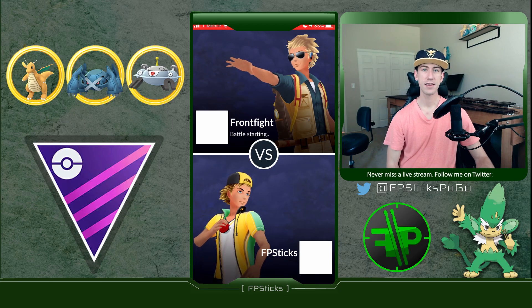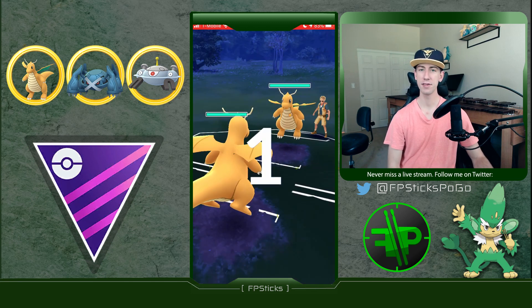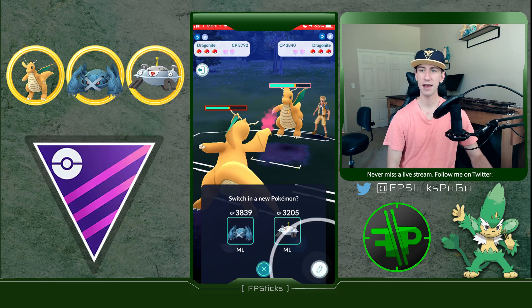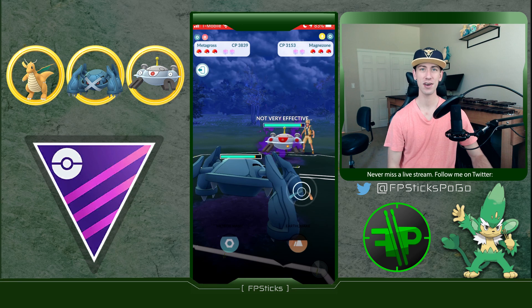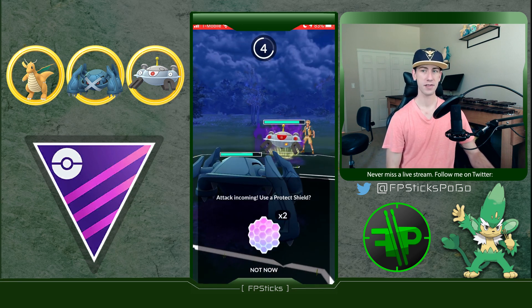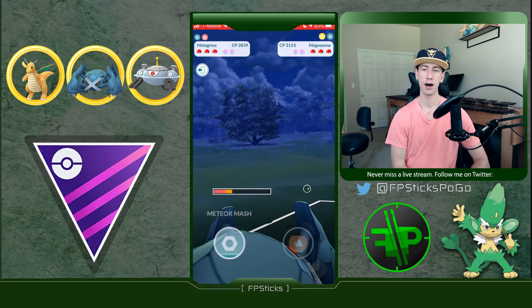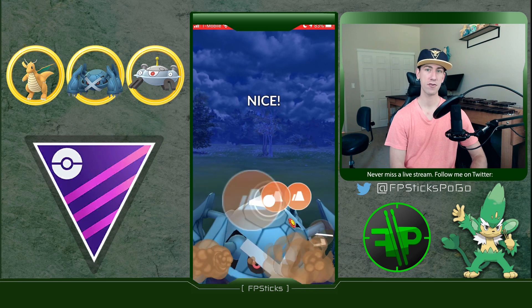What's up everyone, this is FP Sticks, and in today's video I'm gonna be bringing you some more Master League Premier Cup battles. I'm going to be using a team that has been fairly successful for me. These battles were kind of in my rookie stage of using the team, so you're gonna see a couple mistakes happening for sure. It consists of a Dragonite lead, Metagross as the safe switch, and Metagross is still running Meteor Mash and Earthquake.